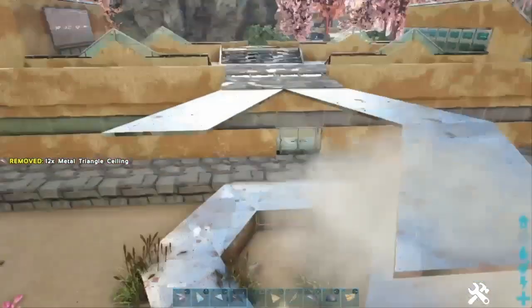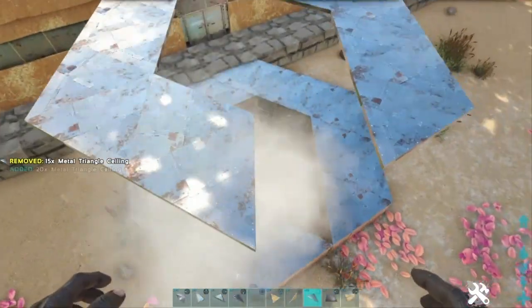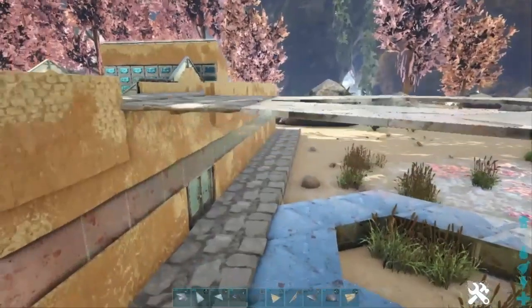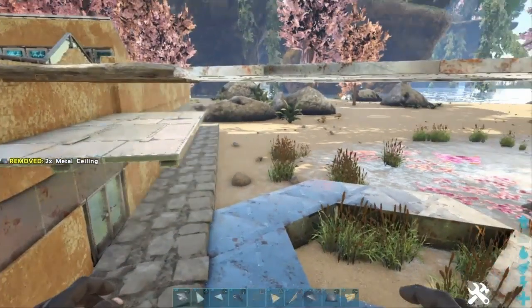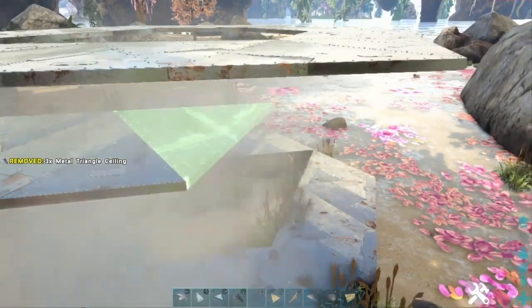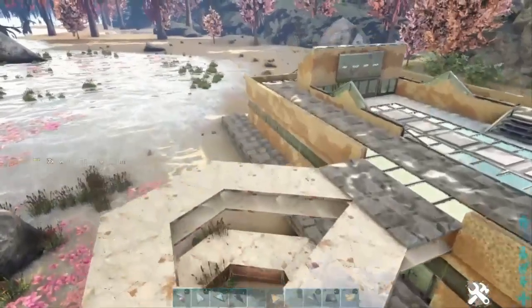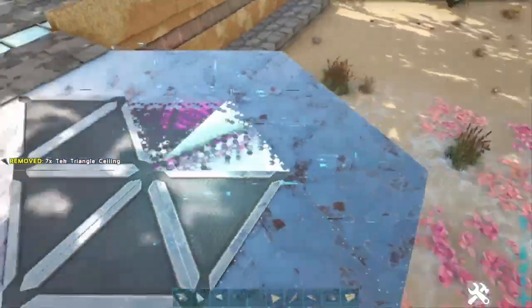Obviously this area is for a tech bed so you can sleep. Once you've built this you can invite your mates on your server to come check out the gaff — it's like IRL when you take someone back to your house and you've got a nice house, it's going to work out for you. If your base is a shithole it's going to be hard work.